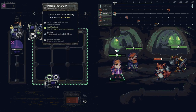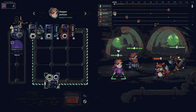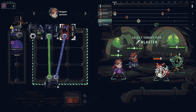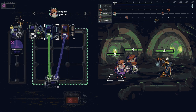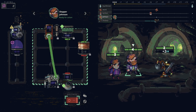This guy has a blaster, a D-accelerator, and a potion factory. But the potion factory is cracked, so once we use it it will break. We're going to shoot this guy with the blaster, and for the D-accelerator we're going to de-accelerate this guy. You can see up the top here — this is our turn system. This guy goes, and then this guy will go next.